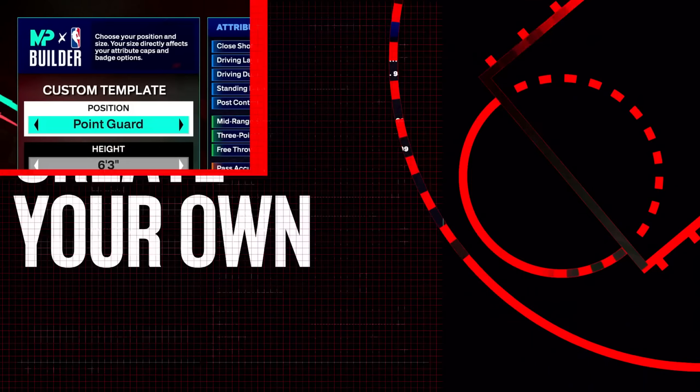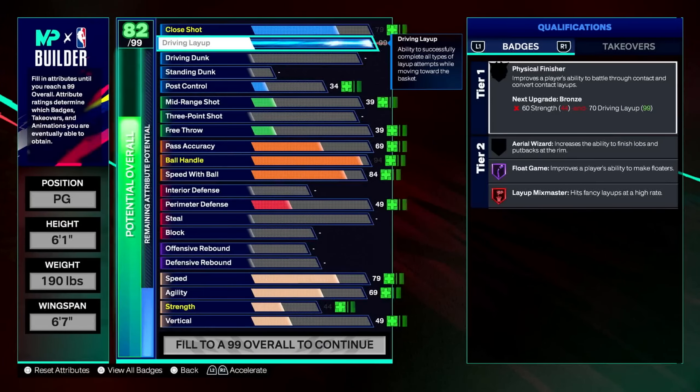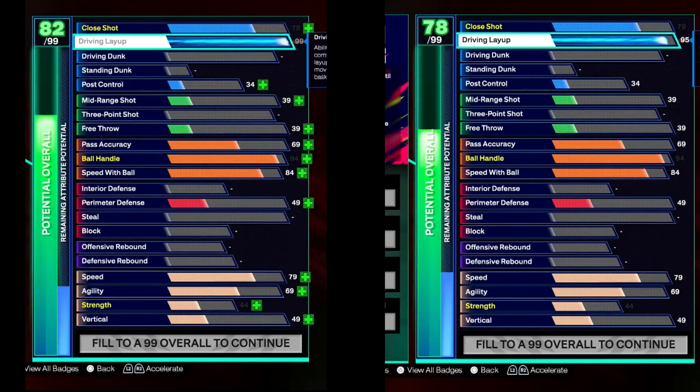The second route you can take is planning for legend badges. You're going to make your build within range of a legend badge. With the example we see here, drive and layup goes up to 99, which gives you Layup Mix Master legend. But if you put a 95 drive and layup, you'll be a 78 overall — actually less than a 78, because they brought it up to 99 and lowered the driving layup.